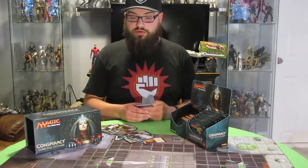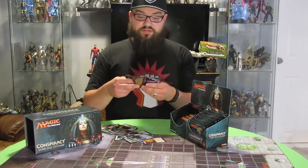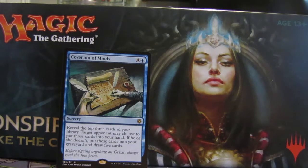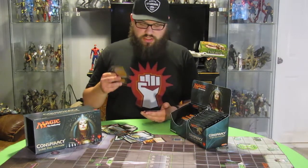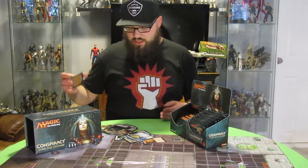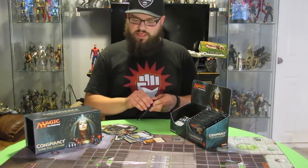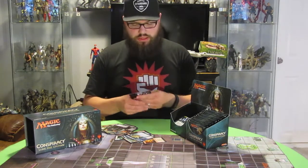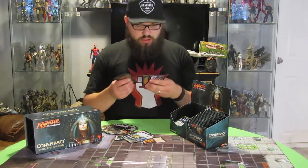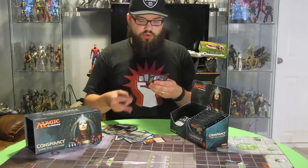Pack thirteen, lucky number thirteen. We got Covenant of Mines, and I was more excited about the foil — it's a Foil Knights of the Black Rose — and Natural Unity, and I got an Assassin Token. The last time there was an Assassin Token it was extremely hard to get. Pack fourteen: Forgotten Ancient is the rare, I got a Borderland Explorer foil, and another Adriana's Valor Conspiracy.